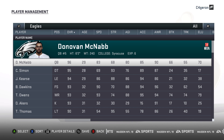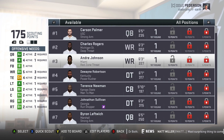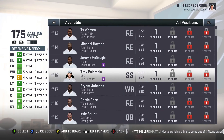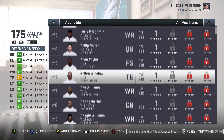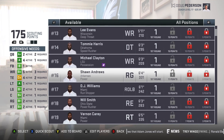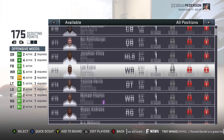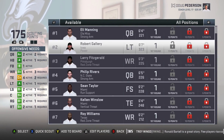Going along with that, we opened with draft classes. The very first time I previewed this retro mod, we had the 2003 draft class with Carson Palmer, Andre Johnson, Terrell Suggs, and Troy Polamalu. We also had the 2004 draft with Eli Manning, Larry Fitzgerald, Philip Rivers, Sean Taylor, and Ben Roethlisberger — probably the best retro draft to start around because of how many surefire Hall of Fame quarterbacks are available.